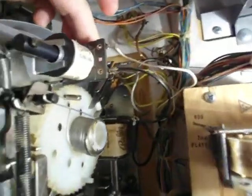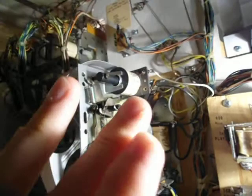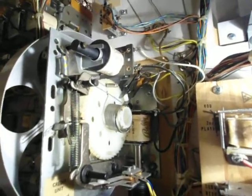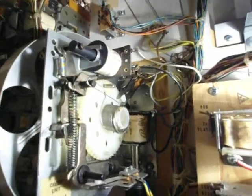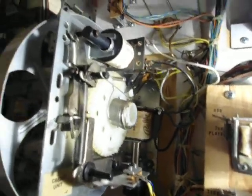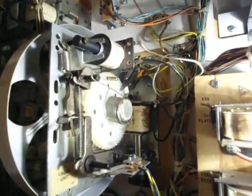Watch this — see the switch here? That should be touching, because that's the switch that, once this wheel gets to the highest amount of credits allowed on the game, opens the switch so it won't give any more games. When I bought this machine, that switch was bent open. It has to stay open, or it's going to lock on. If that switch is closed like it should be, this knocker will lock on.